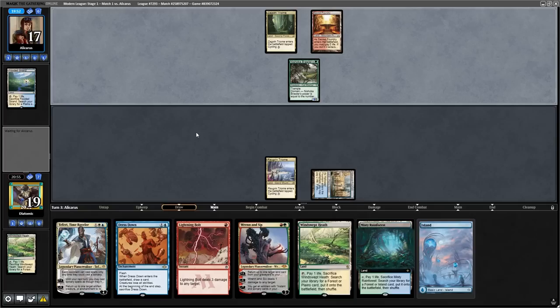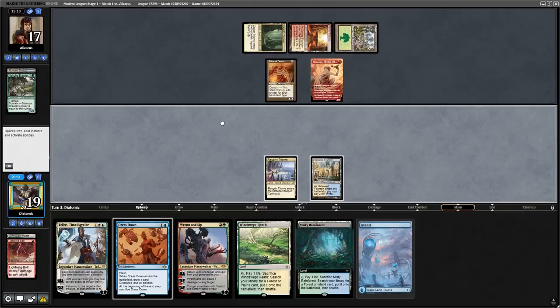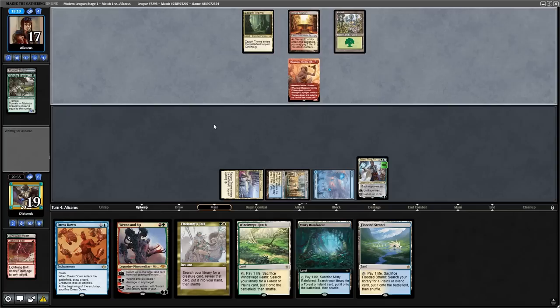We can't cast Ren and 6 because it'll die, so I have to bolt on their turn. Things don't look too great when we bolt the Brawler at the beginning of combat and the opponent follows up with a Sign of Draco and a Ragavan. Not having too many options, I decide to bounce the Sign of Draco to their hand with Teferi Time Raveler and hope that they attack it with the Ragavan.